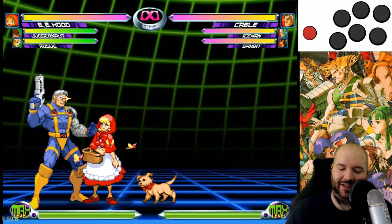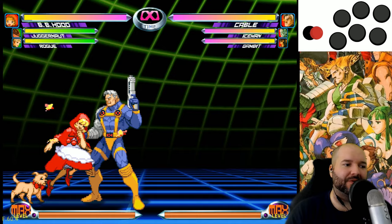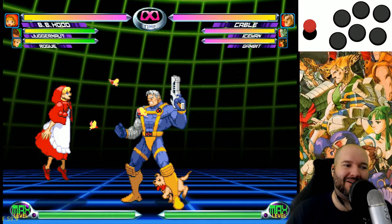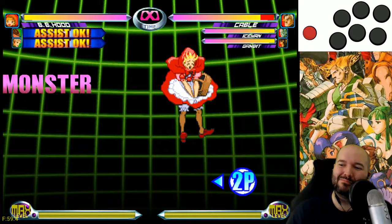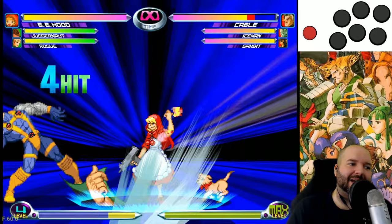Next is the THC, or team hyper combo, which is really easy to execute. All you do is press both assists at the same time and all three of your characters come in and do their supers simultaneously — it costs three meters. For certain teams this is really powerful. BB Hood and Juggernaut have a really legendary THC, probably the best team hyper combo in the game — it can kill a whole character easily, maybe even two if you catch them calling an assist. But with most teams, team hyper combo isn't that good and you'll get more damage from a DHC.